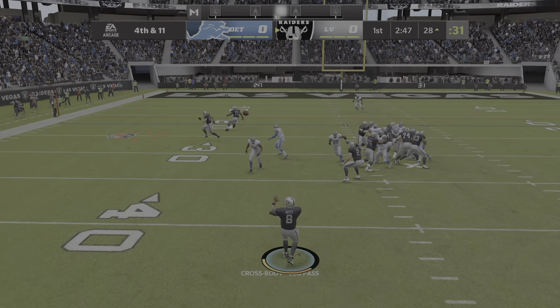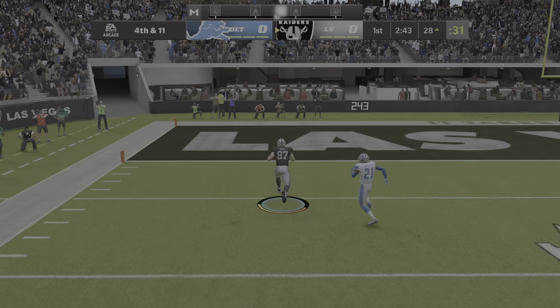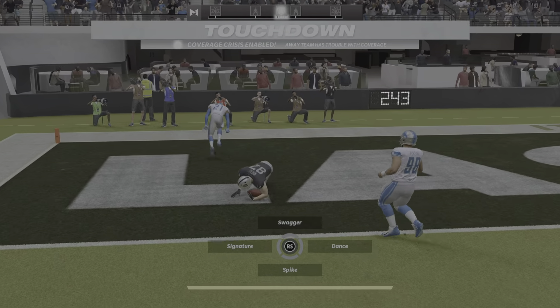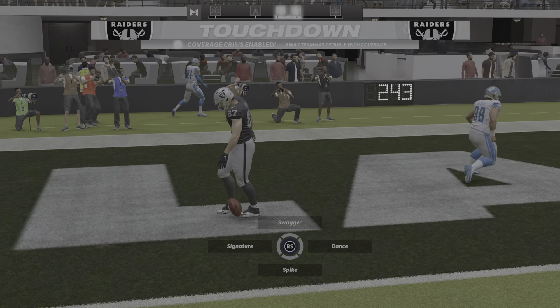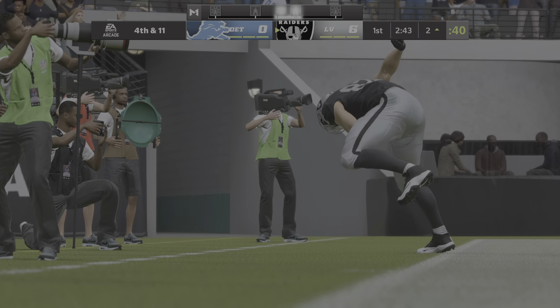And he'll try and throw here on the fake — and it's complete. They're going to get the first. The fake field goal catches everyone by surprise, and the Raiders drive right down the field and score on the opening drive.